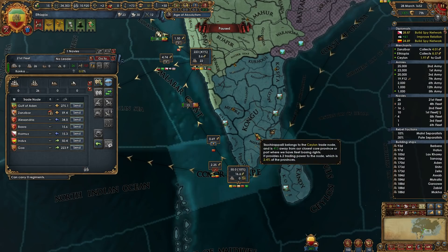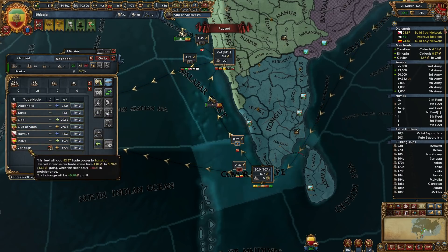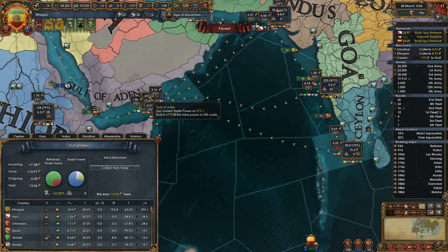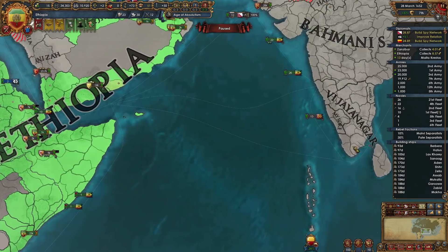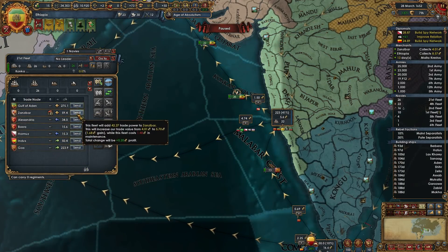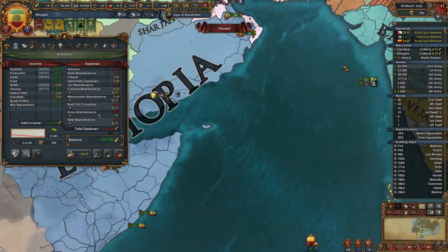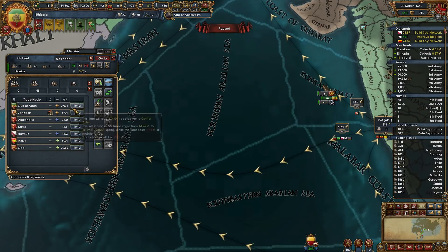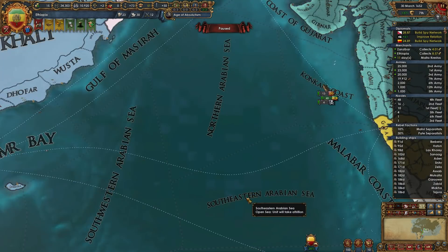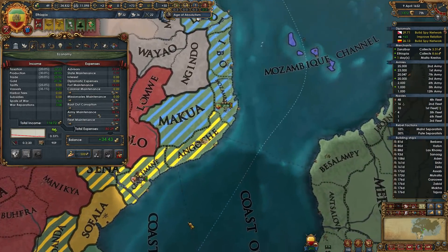It's odd to me that we are not allowed to protect trade in Ceylon even though it's clearly within range. There is no scroll bar, I'm not going crazy. I suppose this could be because of some of the squirreliness of the ship stuff I've done. But if you can send a merchant there, you should be able to protect trade there. It is what it is — I'm going to send that merchant back then.